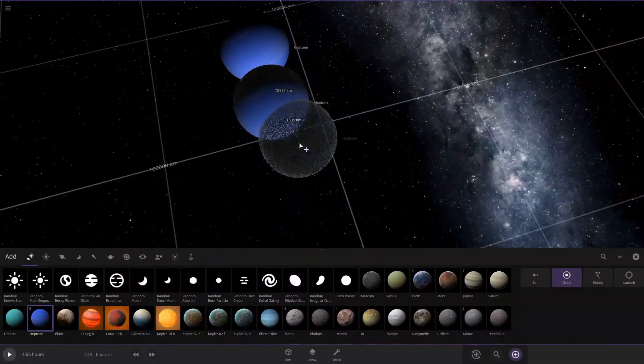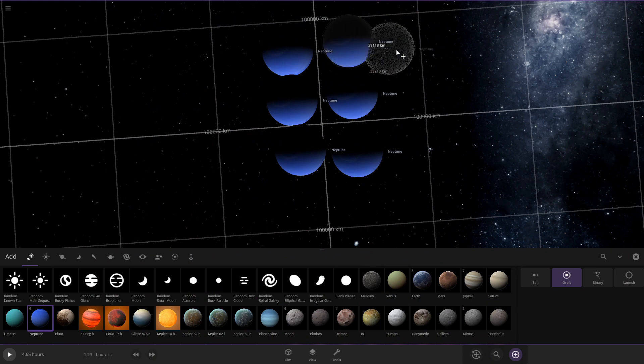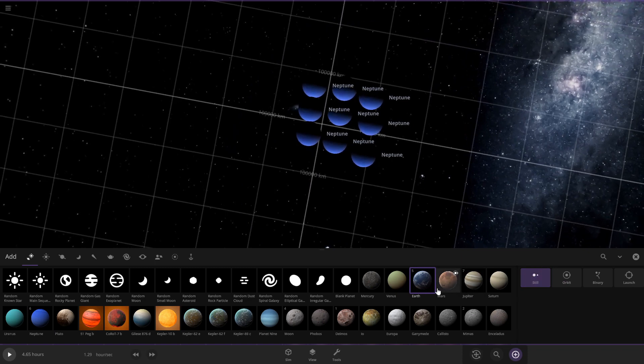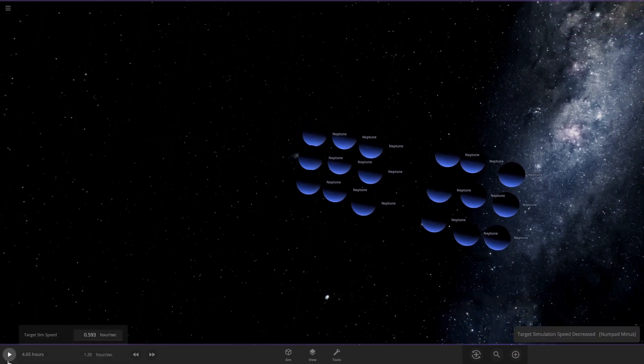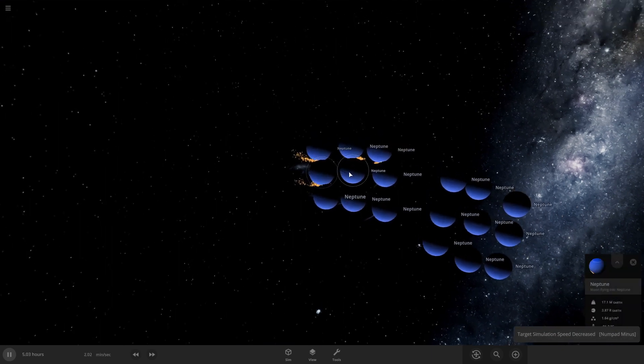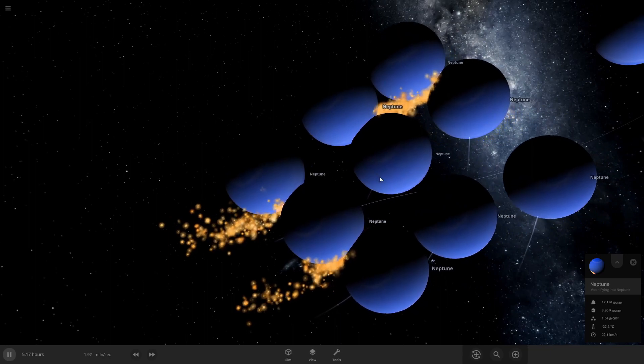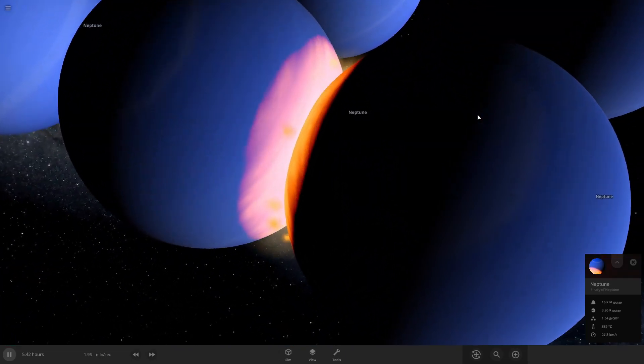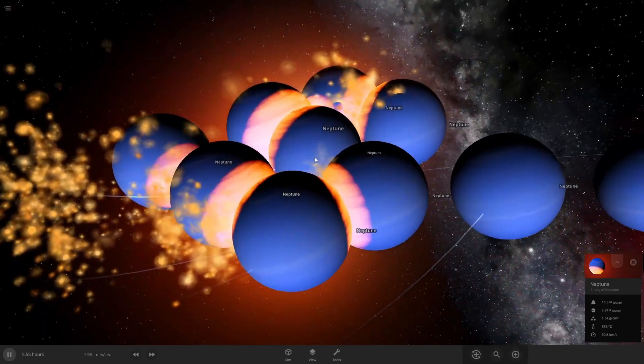Let's do a cube of Neptunes versus four Saturns - or just do like a bigger planet. Jupiter covers everything. Let's do Neptunes again and slow down the time. The collision is happening - there's already a collision of planets there too, but there's still nothing else happening.